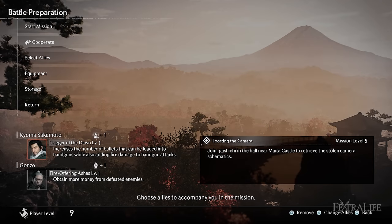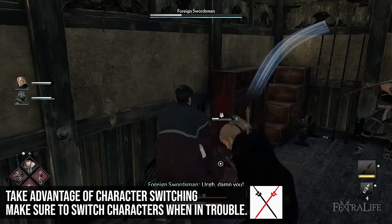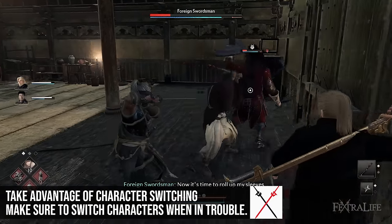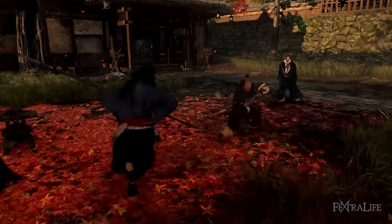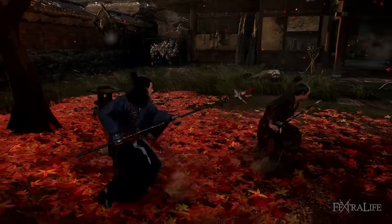You also want to make sure that during missions you are swapping between characters often in combat. Whenever you get grabbed or you run out of key or you're stuck in a corner you can always swap to an ally and let the AI deal with the defense while you take up the offense. It should become muscle memory to swap to another character every time you get grabbed into a cutscene animation so you can get good damage in and make the most from the situation.